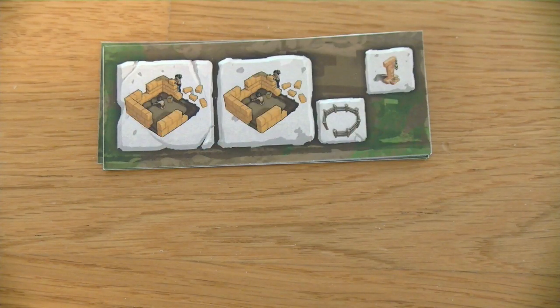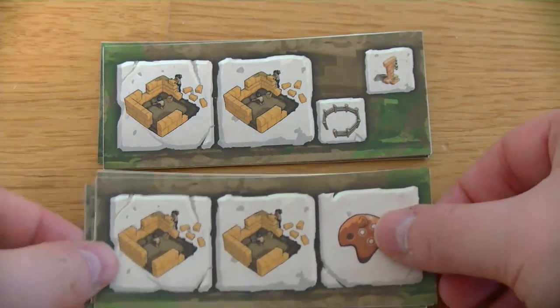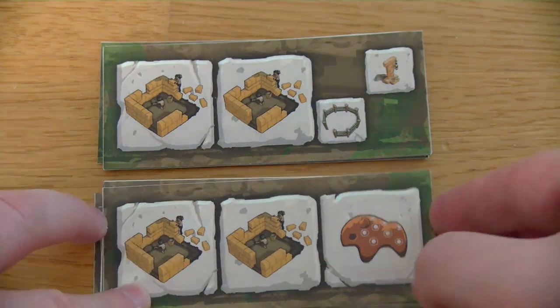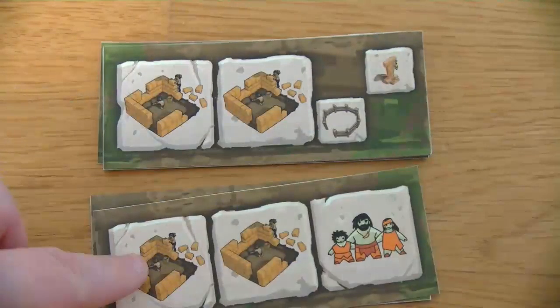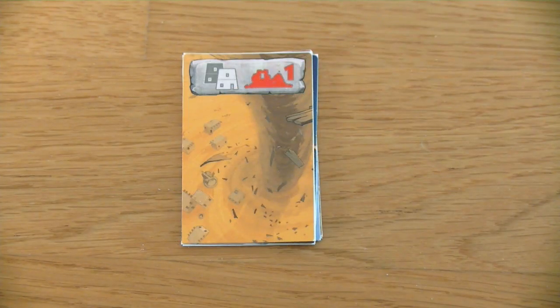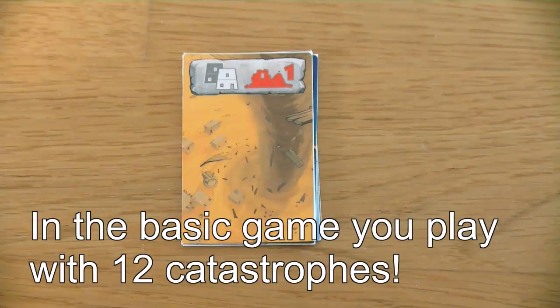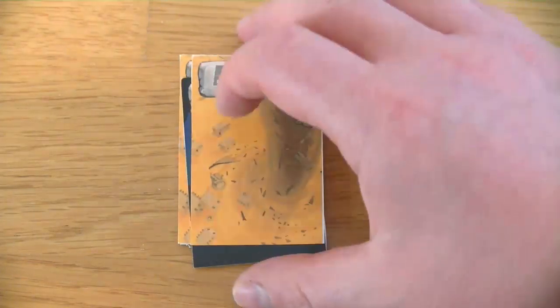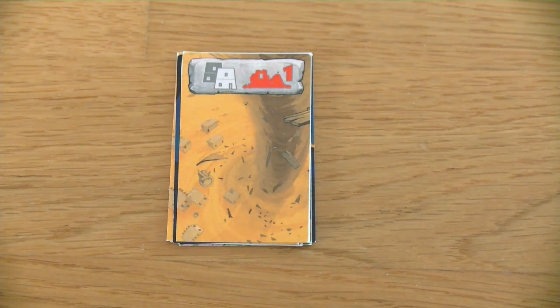In the basic game you only play with these 10 construction tiles, whereas in the more advanced game you also have construction tiles that take care of cattle, families, and the shaman. Then there are the catastrophe cards. In the base game you play with 10 of these catastrophe cards — for example, the tornado or the fire — and normally in each round you will have one catastrophe, but you skip that phase in the very first round.